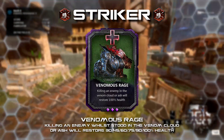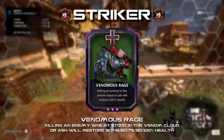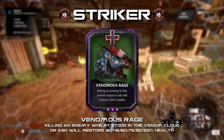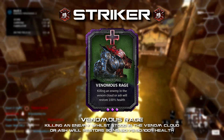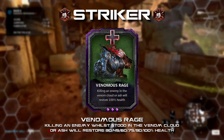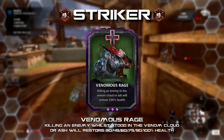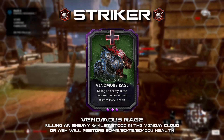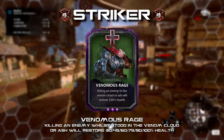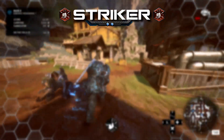Venomous Rage: killing an enemy while in the venom cloud or ash restores 30 to 100 percent of your health. This would improve the survivability of the Striker in tense situations when the venom is getting too close. Both the Protector and Blademaster get health and health regen from their cards and perks, and I wanted to implement this same idea for the Striker. It makes for a strange situation being able to stay in venom much longer than other classes, but props to the Striker's movement speed passive making this a strange but unique pairing.